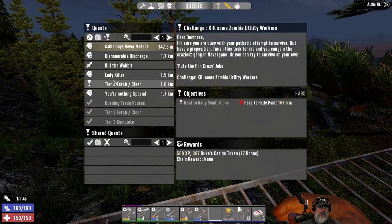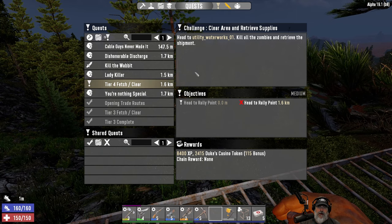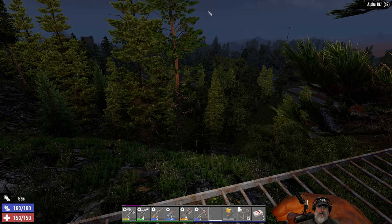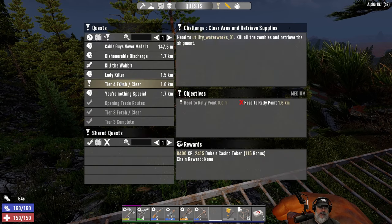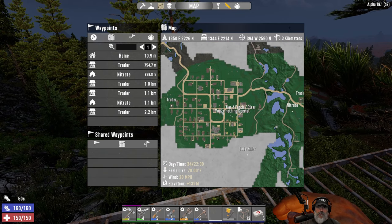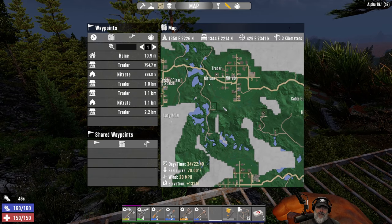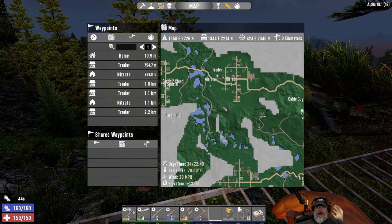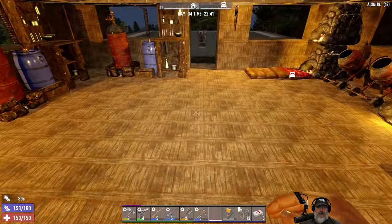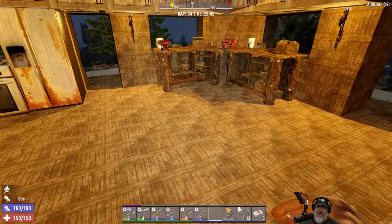As far as quests go, we have a tier 4 fetch and clear at the waterworks — it's all the way back over in Trader Joel's town. Trader Joel the first, because the desert trader is also a Trader Joel. We might get to that quest later on in this episode — we'll just have to see how things go.